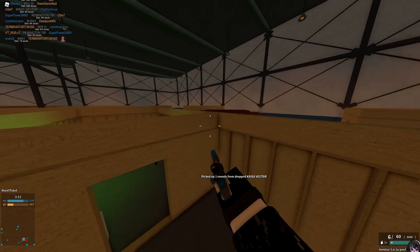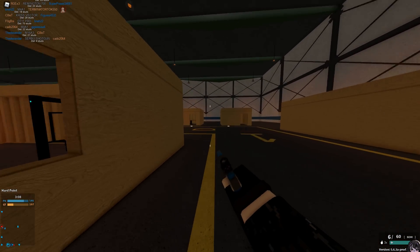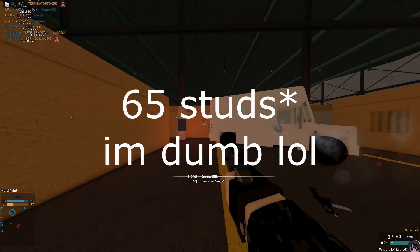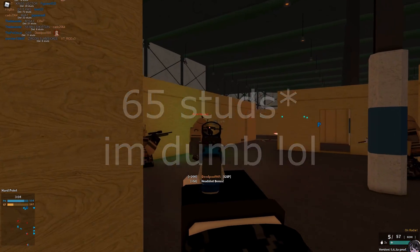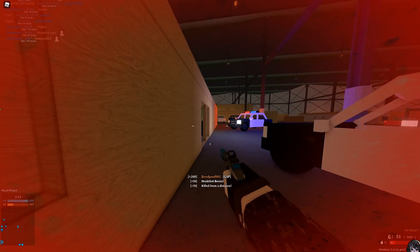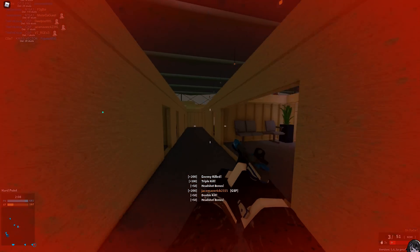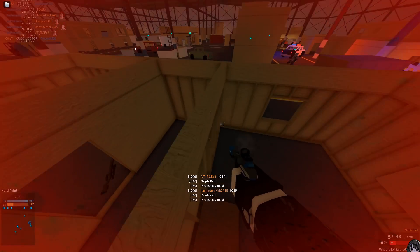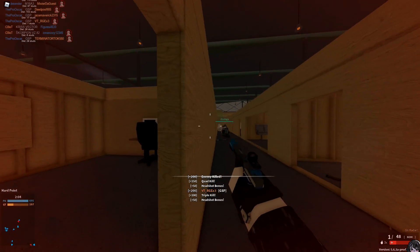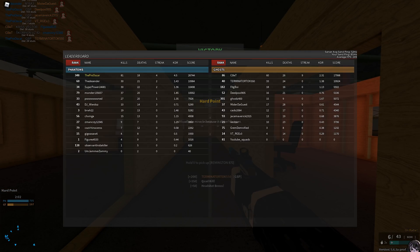The last gun added is the GSP pistol, which is honestly unfair — it one-kill headshots up to 80 studs, it's semi-automatic, and doesn't have much recoil. It's just very good. You can use extended mag or muzzle brake, but it barely matters since it one-shots anyway.